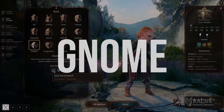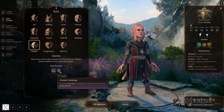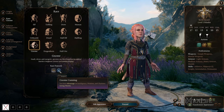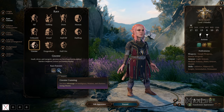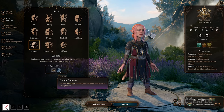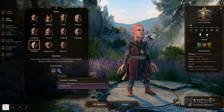This takes us to Gnomes. They also have reduced movement speed at 7.5 meters. They have Gnome Cunning, which gives them advantage on intelligence, wisdom, and charisma saving throws — three of the six abilities. They basically get to roll two dice and take the higher value for saving throws against any of those abilities. Paired with a class that has saving throw proficiency in other abilities, they can be pretty well-rounded in terms of saving throws overall.